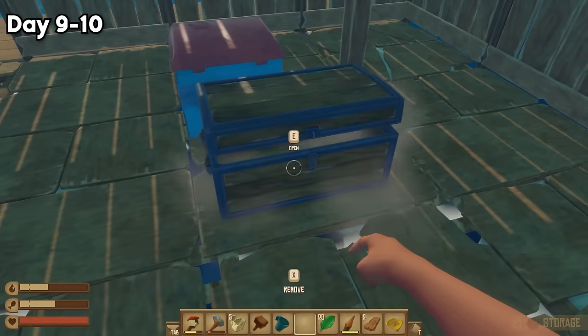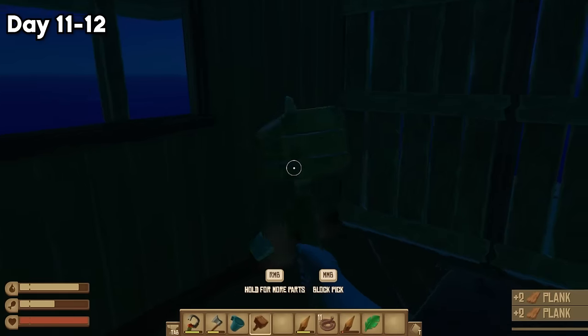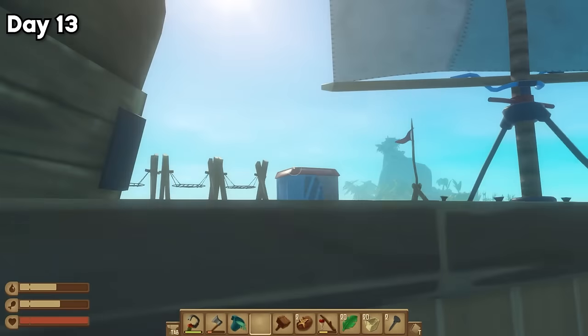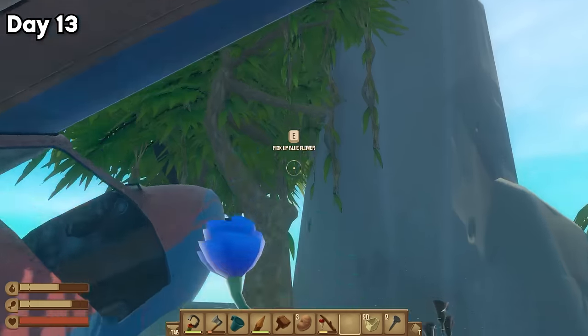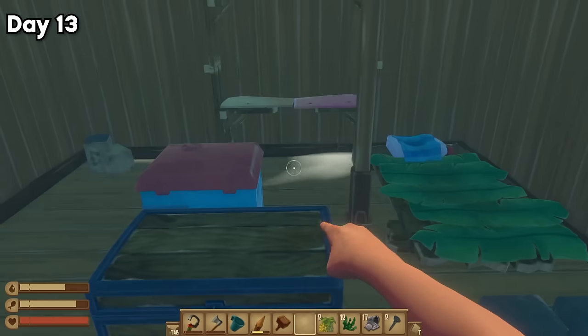So I began placing the basics, like storage and a bed. But I noticed the foundation, walls, and roof made the room look like a worn down crack house. So I upgraded the quality of the wood. On day 13, I came across an island that had a plane wreck on it. But instead of finding Amelia Earhart's remains, I found a cool hat and a bunch of resources, which I used to make decorations for my room.